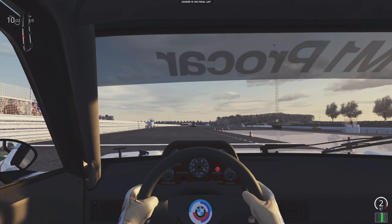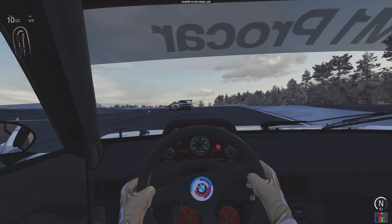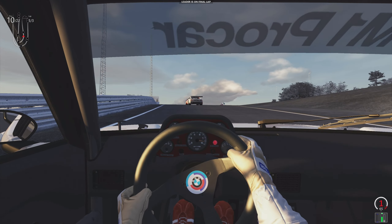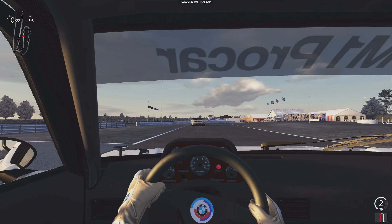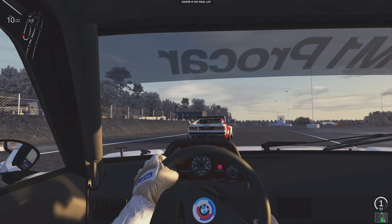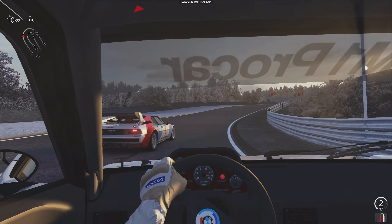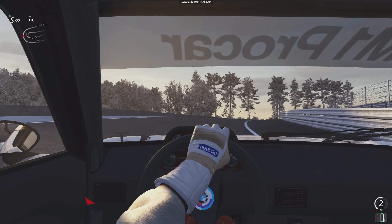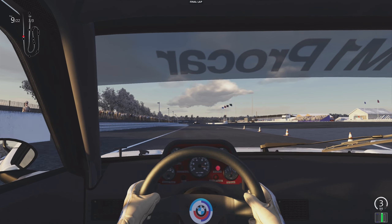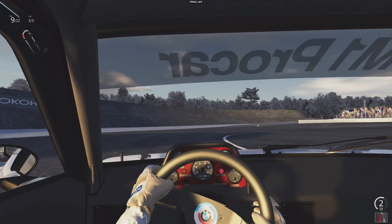We've got one more lap here at the start-finish line. We're up to 10th — let's see if we can get it to 9th and pass this car here. It's a couple of hairpins essentially, varying in radius. That puts it all together, and then you just have the elevation changes that make it interesting. If this track was flat it would be very boring, but because it has all the interesting elevation changes it's actually very unique. Coming down the front straight, coming for the last corner — got up into 9th pretty easily.